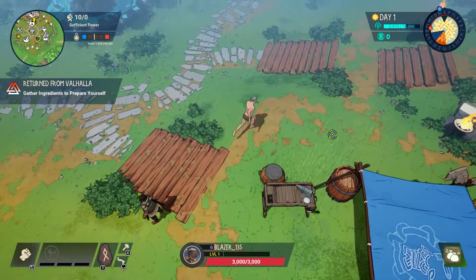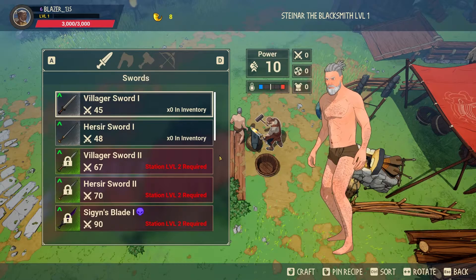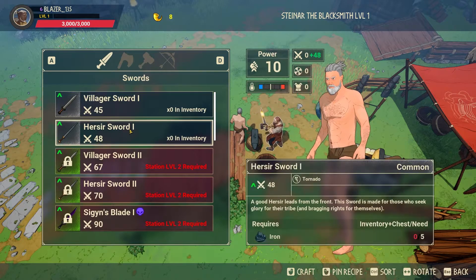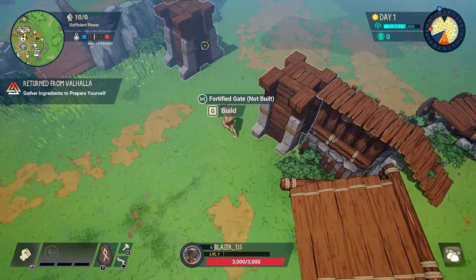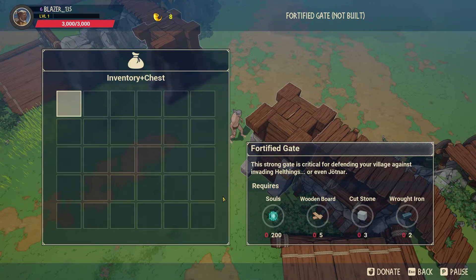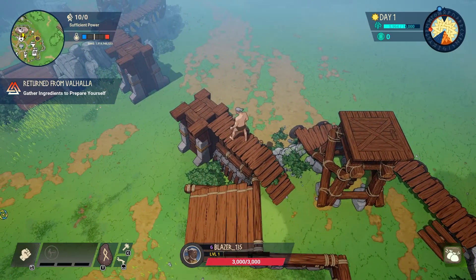All NPCs need to be upgraded with souls. Me and my friends survived a maximum of eight days and managed to get each NPC to level three. At the Blacksmith you can craft axes, hammers, and bows. The fortified gates are also important — press G near one to see what resources are needed to build them. Without gates there's a high chance you'll lose after a certain number of days because enemies will swarm in and go straight for your world tree.